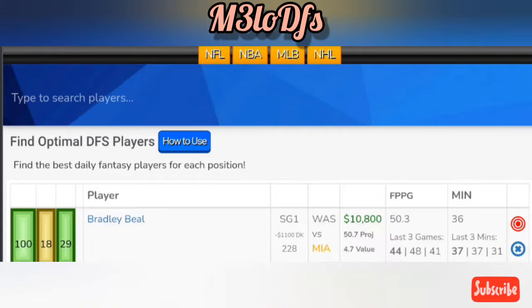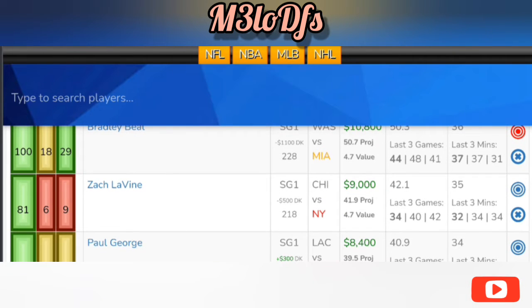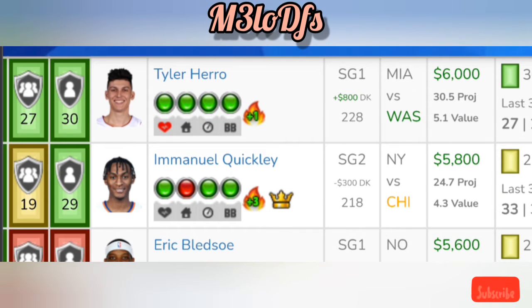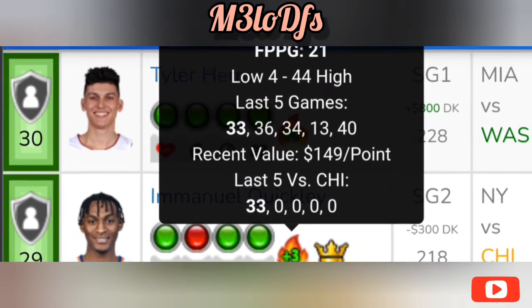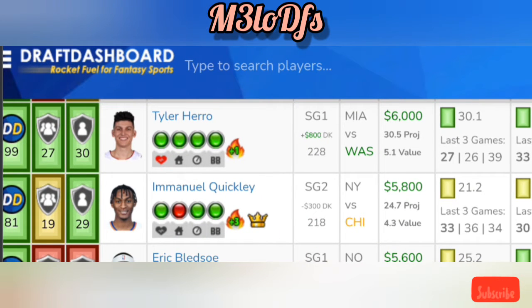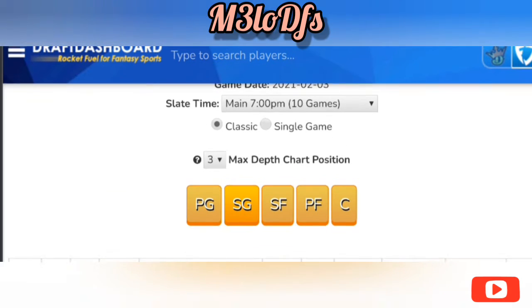Next play: shooting guard spot — Emmanuel Quickly at a nice value, $5,855 on FanDuel and $5,800 on DraftKings, against Chicago. He's been in his bag lately: 33, 36, 34, 13, 40 in the last five games. Came off that 33 fantasy-point game last time against Chicago. At this price on both platforms, and with him taking over from Elfrid Payton, I like this spot for Quickly as a value play at shooting guard.